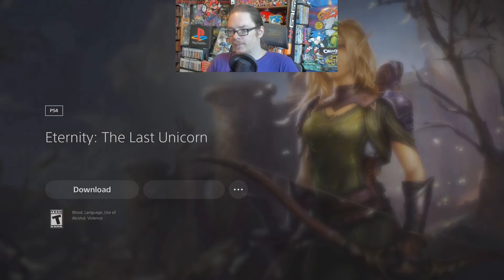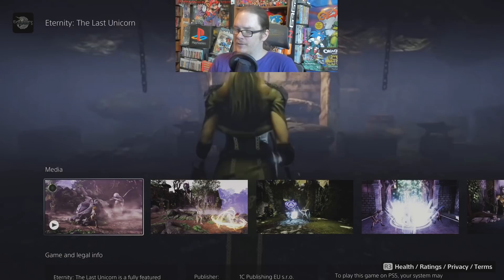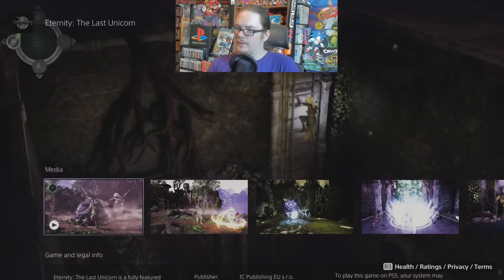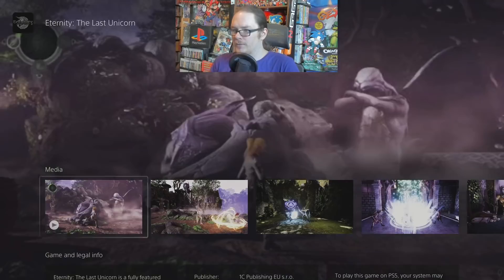Eternity: The Last Unicorn — this is a very oddball little action hack-and-slash game that was okay. The trailer makes it look way better than it actually is. It has a very PS2 vibe to it — if you're into PS2-era action hack-and-slash or late RPG-type games, check this one out on sale. It's a little janky for sure, but it's got that nice bygone-era kind of feel. It's not as bad as you may think.